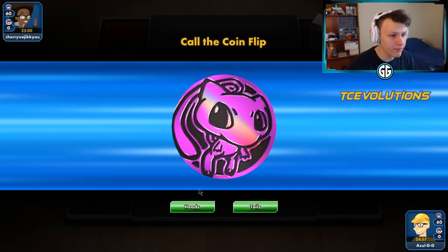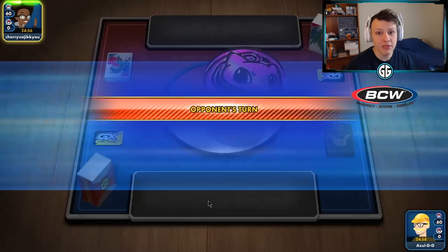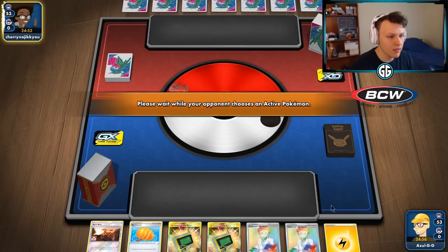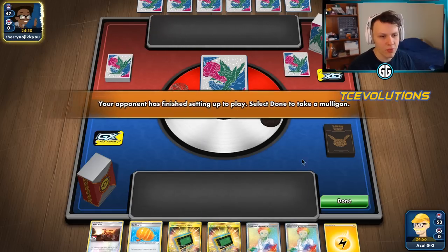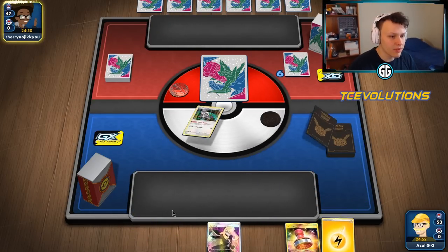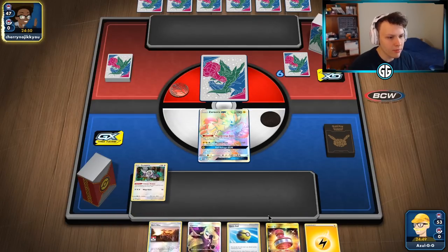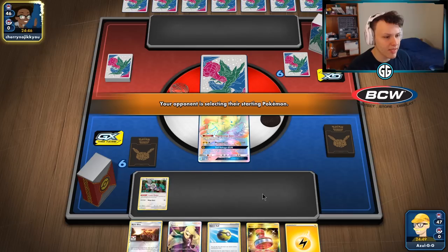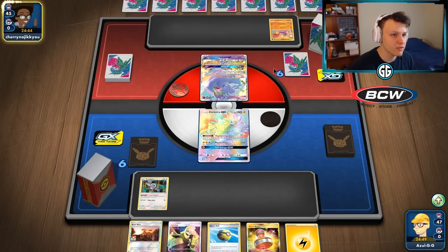That was Psychic, Fairy, Fighting, Metal — I had no idea what we were up against. Lost the coin flip, hopefully our opponent chooses to go first — yes, that's what we want. We want to go second. That would have been a pretty good starting hand, would have given us everything we needed. Let's see what we end up with — not quite as good but not bad. Got the Zeraora, Kangaroo, and a Quick Ball to get the Coco Prism.